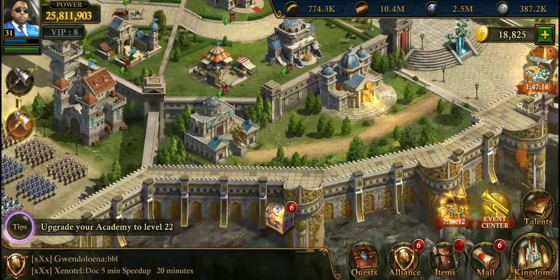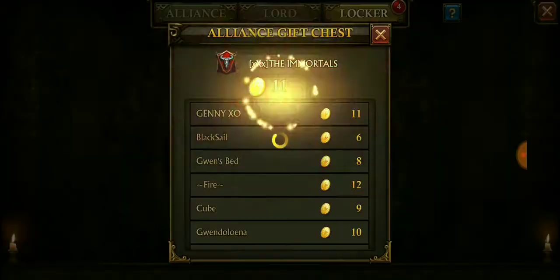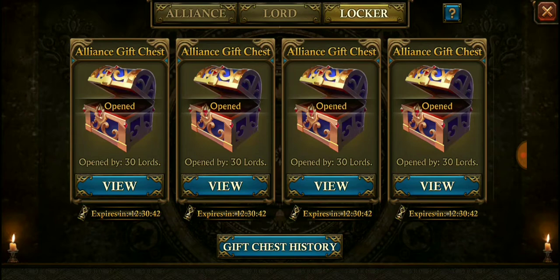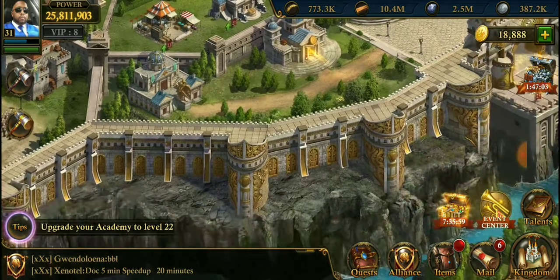I'm just showing you the benefit of getting your opulence set. $20 is a small price to pay. If you want to be cheaper, you can get the purple set — I think it's $5.99 or $4.99 at the time of this recording.